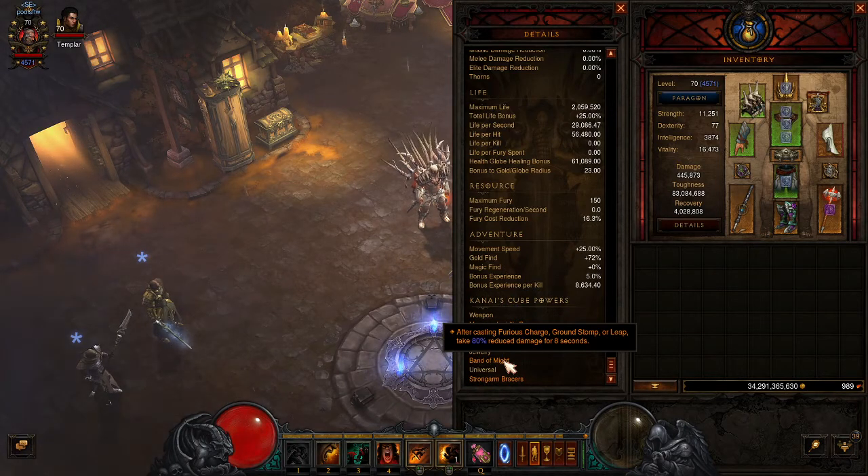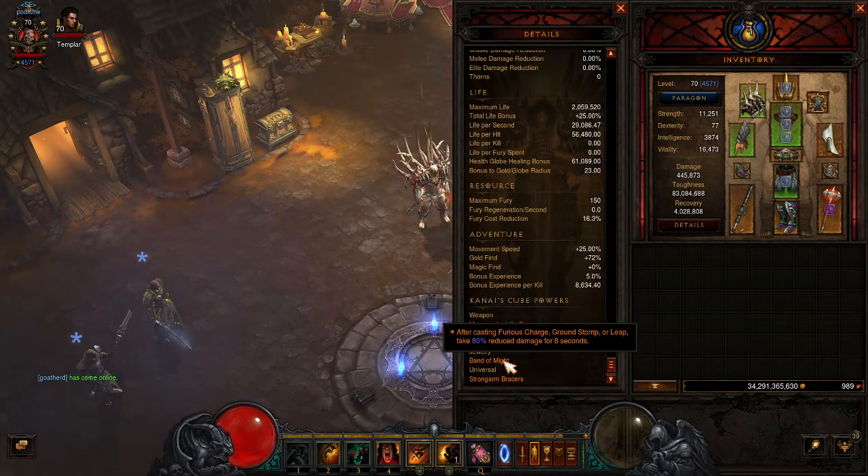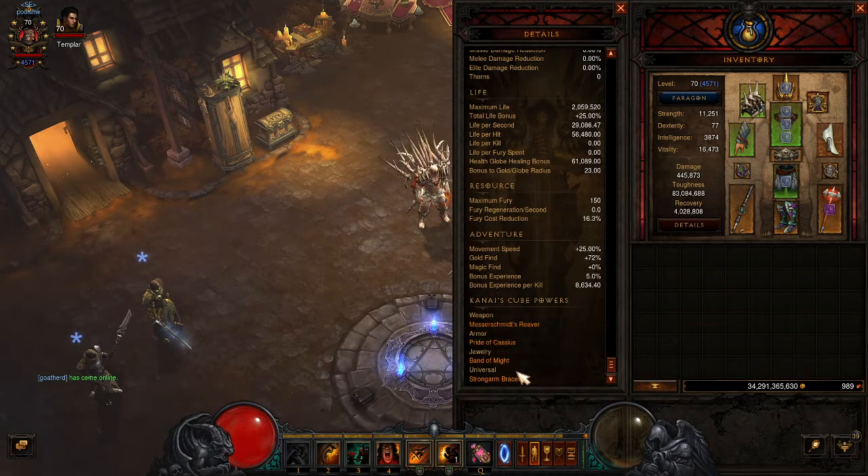I'm using Band of Might as well, so that anytime I charge around I get 80% damage reduction. You should never die while doing this — if you do, you charged into an explosion. I'm also using Strong Arms to give an extra 30% damage, which helps the rats blow everything up quickly.